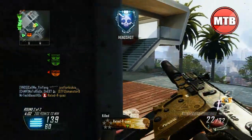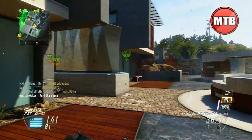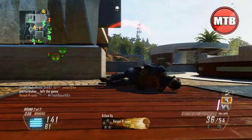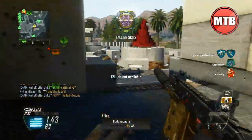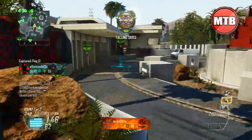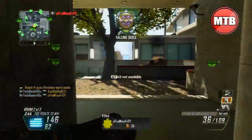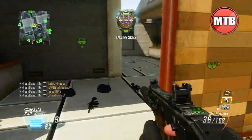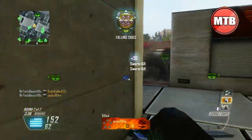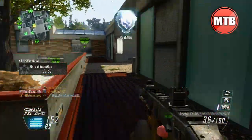For your perks you want to run Ghost and Hardline. For your second perk, you want to run Toughness — that way you can take advantage of the Vector K10's low recoil. When you're getting hit, Toughness lets you not flinch as much, so it's going to be basically a laser beam up close especially when you're getting hit. In this game I was using Scavenger, but I recommend Toughness.